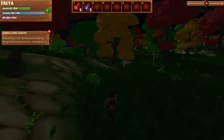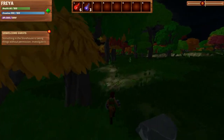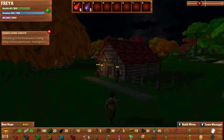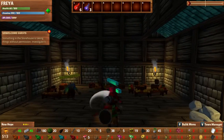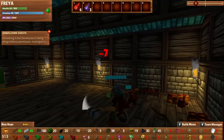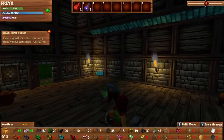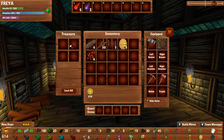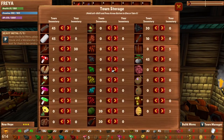Something in the storehouse is taking things without permission — investigate it. Oh no, that is not good. Let's hurry back here because I was actually going to try and drop off some of our stuff. It seems like we're full on stone and wood, that's why they're just standing around. Look at that — we have rats in here! You little sneaky things. He actually has a stronger knife — it has like a screen glow. I was taking some good damage there. Nothing in here but we got some monies. And now we have a new quest.